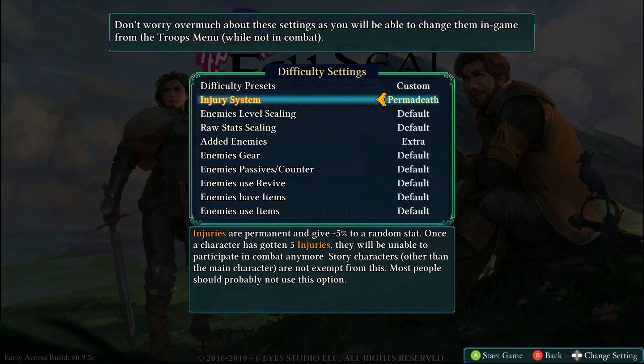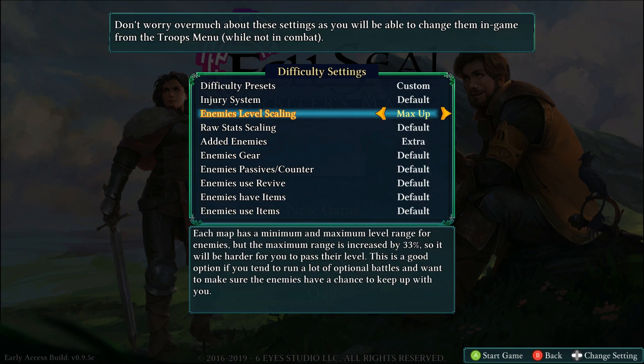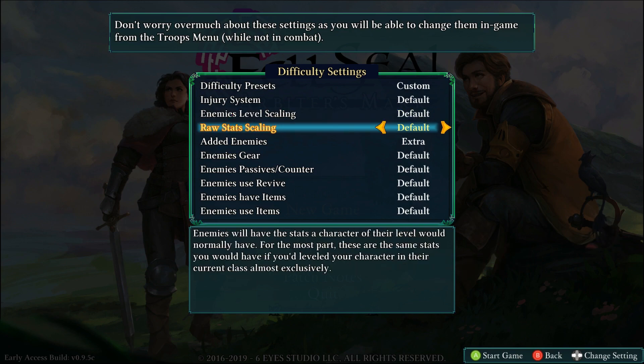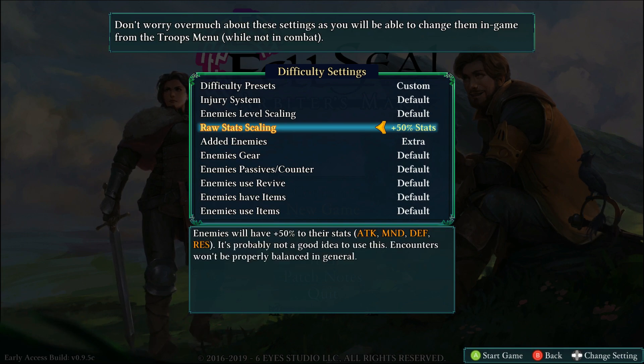You can lose any unit other than the main character — she's the woman on the left. Enemy level scaling: I'm not really going to do excessive grinding, so this doesn't really matter, but you can increase the cap or turn it off. As for the raw stats, this affects enemy stats rather than levels, so you can give them plus five across the board, ten, fifteen, twenty-five, all the way up to fifty — though they mention it's not even close to being balanced.